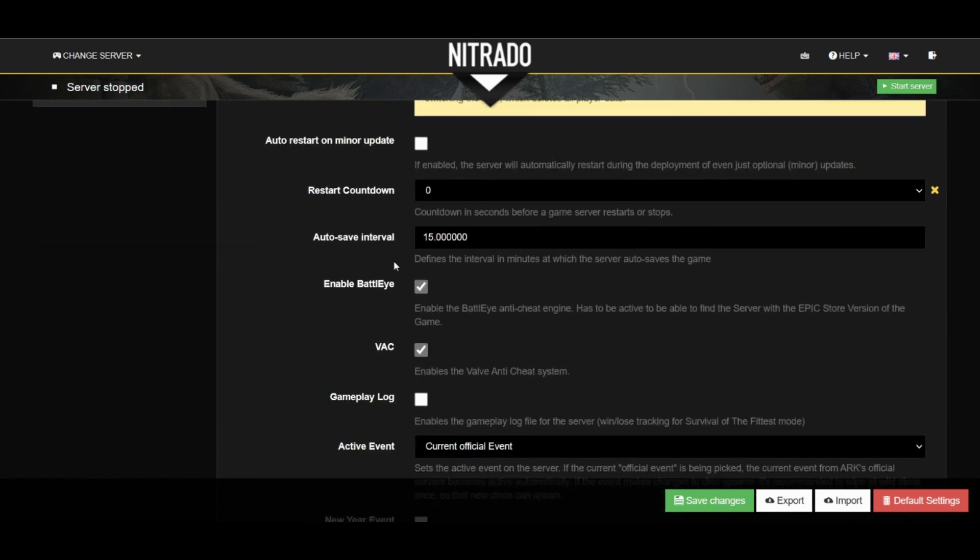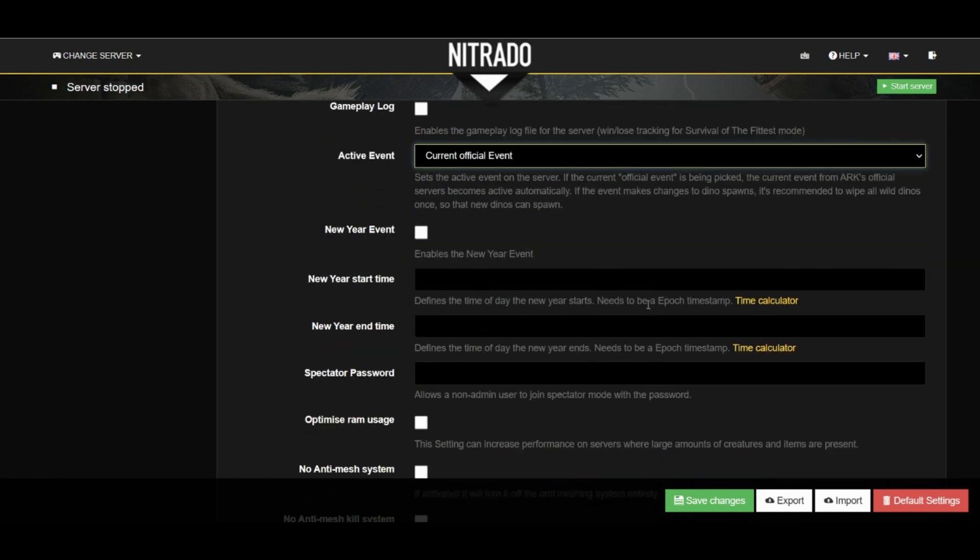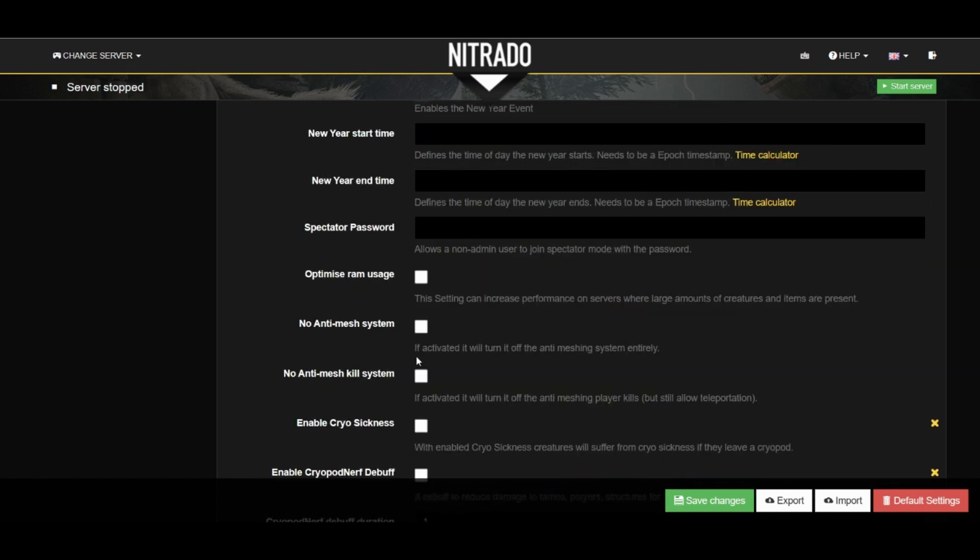A couple of auto-restart and save settings are just a little bit further down, but more importantly the active event setting is listed here. If you want to start an event on your server, this is where you would go. And then separately, the new year's event setting is just below that.